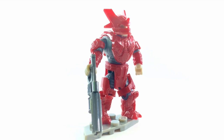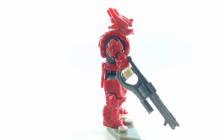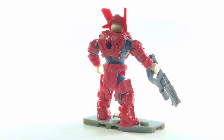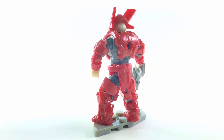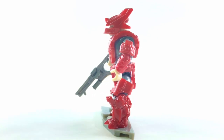This Brute Captain, while a little basic, is still great. You can't ask for that much when you're talking about a $20 set. Obviously I would love all my Banished to have things like Banished logos on their armor or at least some detailing like we can see in, say, the Brute Warrior that comes with the Master Chief 2-pack. This one is a little less detailed, but at the same time it's a $20 set, and his exposed skin is only on his hands.